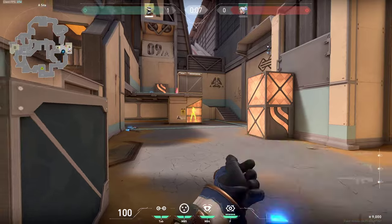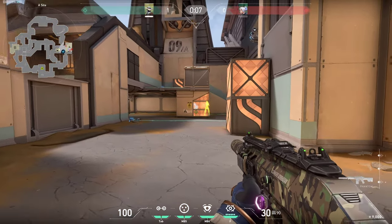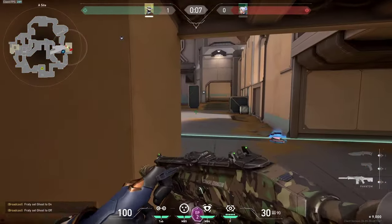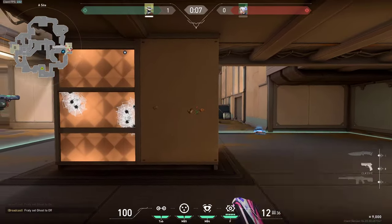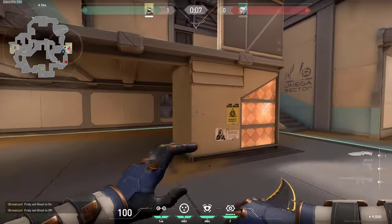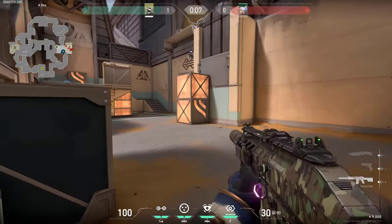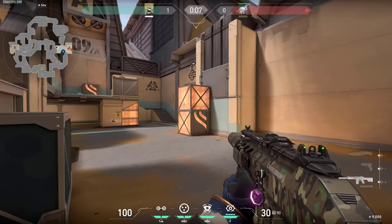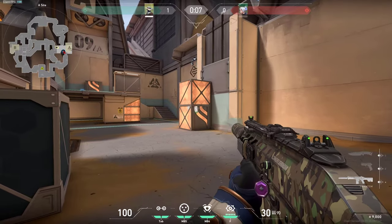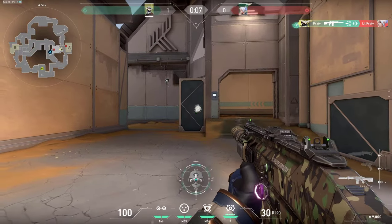Also if you know that there is someone under the site or if they are planting in this area, you can wallbang through this, or just simply try on the other side. But make sure you know that you cannot wallbang this metal part, so keep that in mind. Another wallbangable spot is right here behind this box — you can simply do it either like this or like this as well. Or you can shoot through this box once again, just like this.